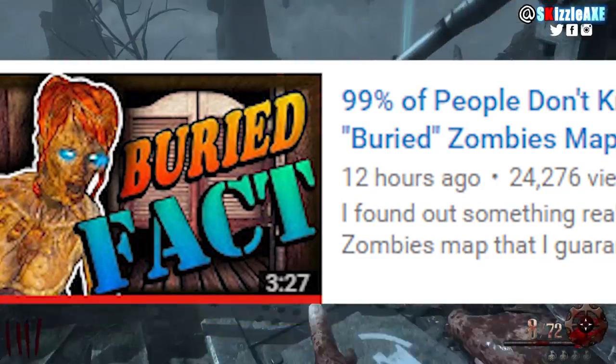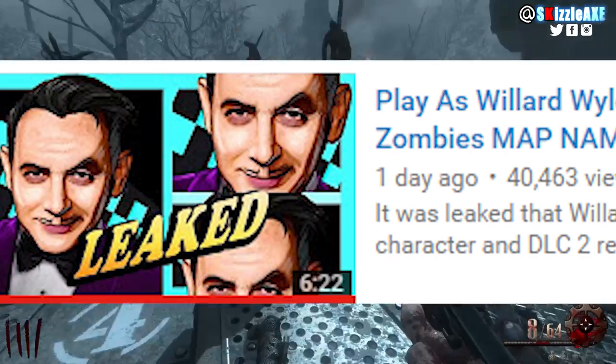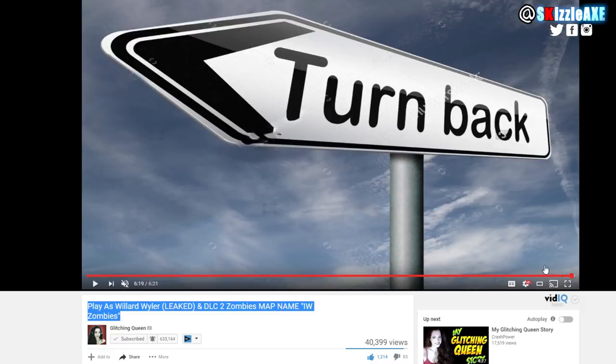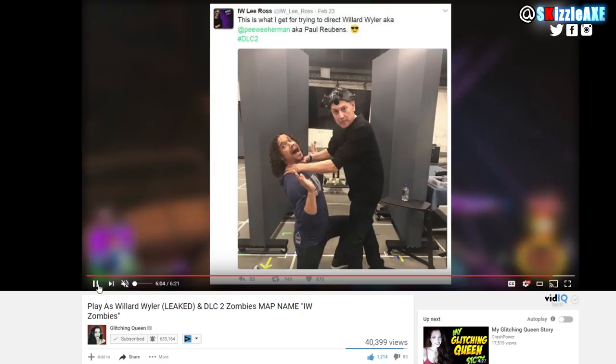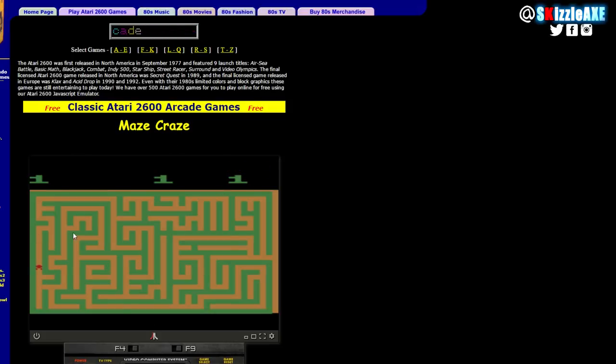In her second-to-last video, titled about playing as Gwiler Weiler and a DLC 2 zombies map leak, towards the end there was another hint — it said 'turn back.' This could mean bus route B, Transit, a time bomb from Buried, or simply turn back in the video. Going just a little bit behind in that video there's another link — a tiny URL visible for just a couple of frames — that leads to a website with a maze in the middle. A maze is only in Buried. Interesting.